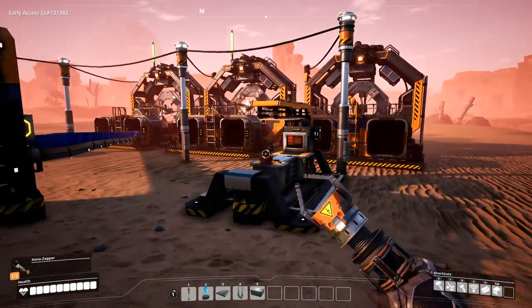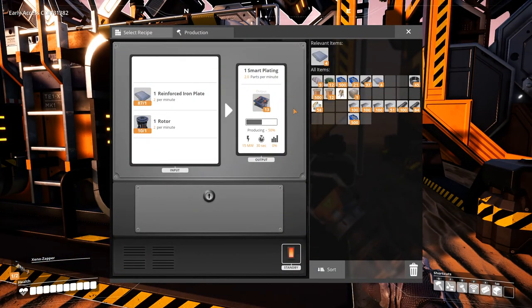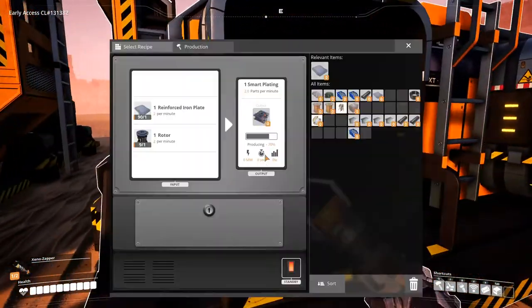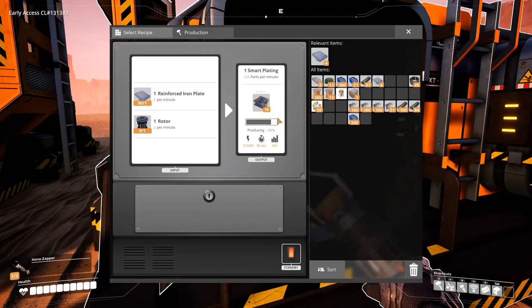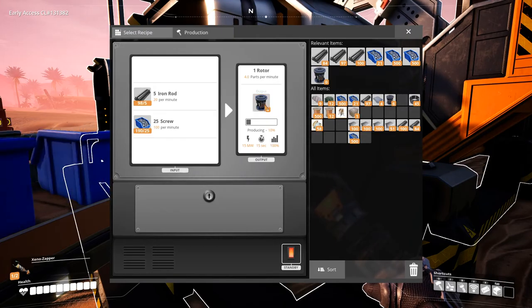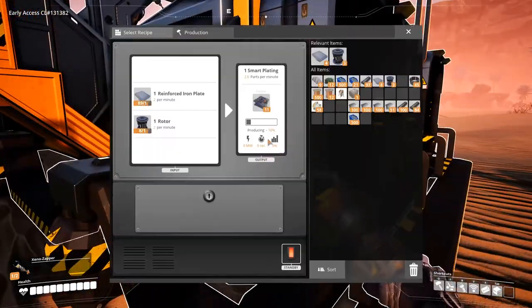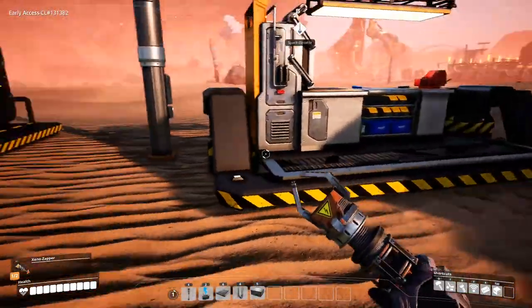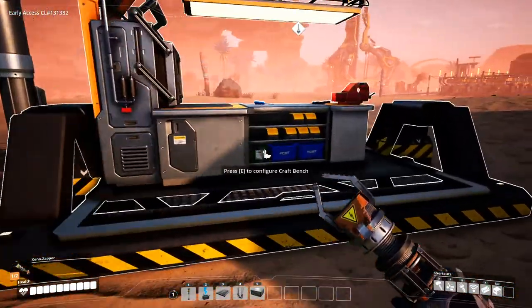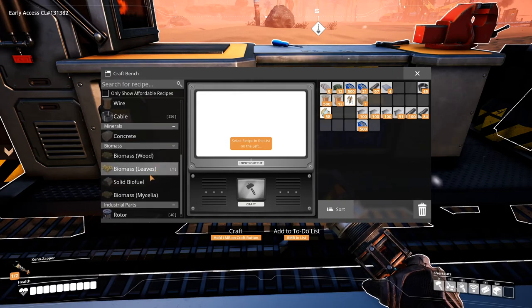We're back making smart plating — we need 50 of these to send up on the space elevator. So far we're up to 23, and at this point we need more rotors. Let's add them to these machines. This is a makeshift setup for making smart plating until we can get coal power and automate more stuff.